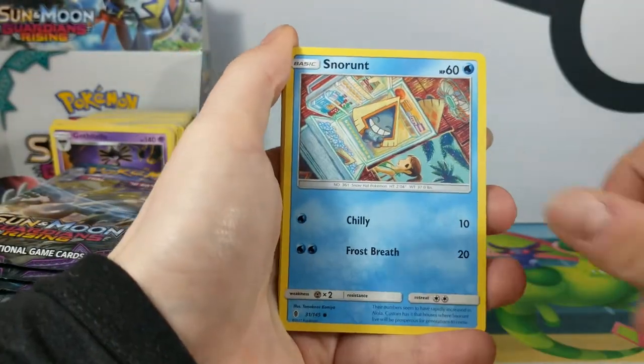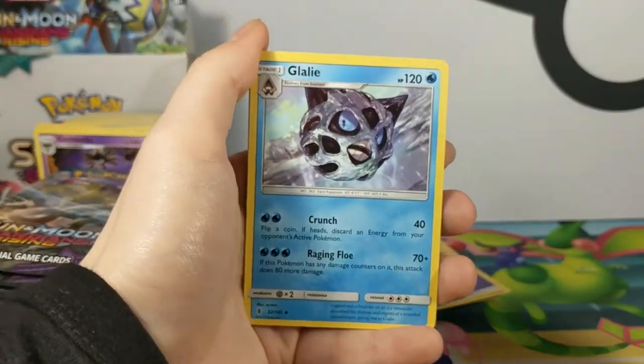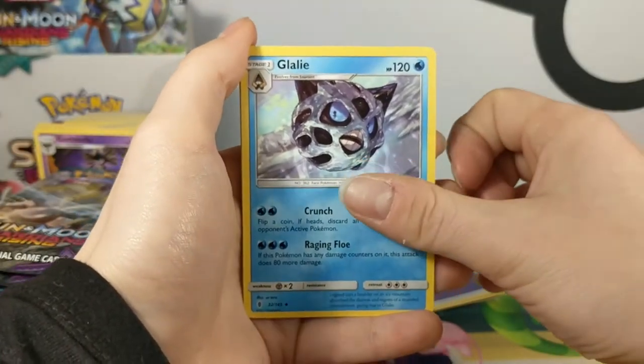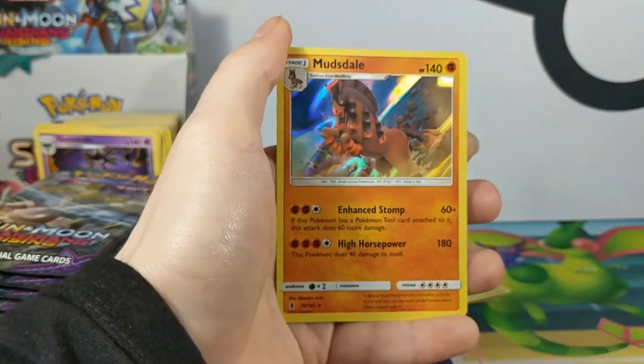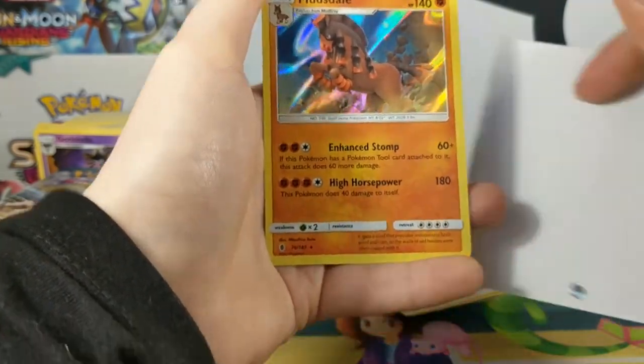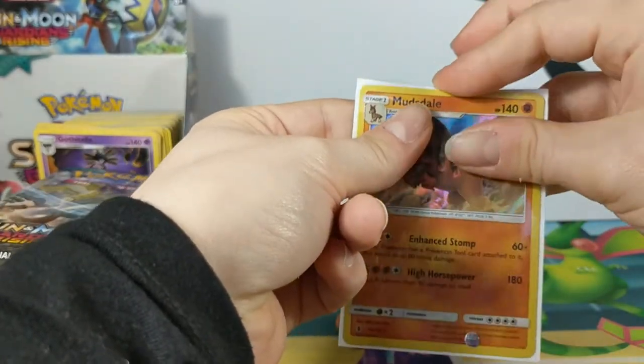We have a Chansey, Snorunt, Pancham, Bellsprout. Glalie, Watchog, Matangas Reverse. And we've got a Mudsdale Holo! Mudsdale — High Horsepower: 180 damage but 40 to itself. Ouchies.